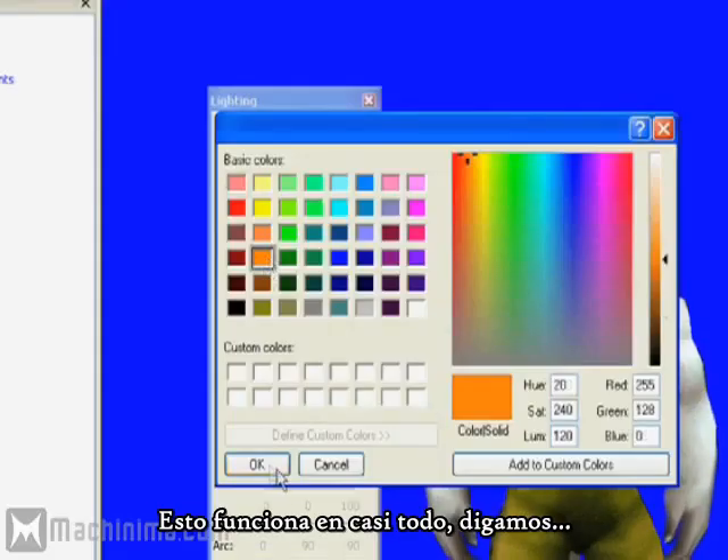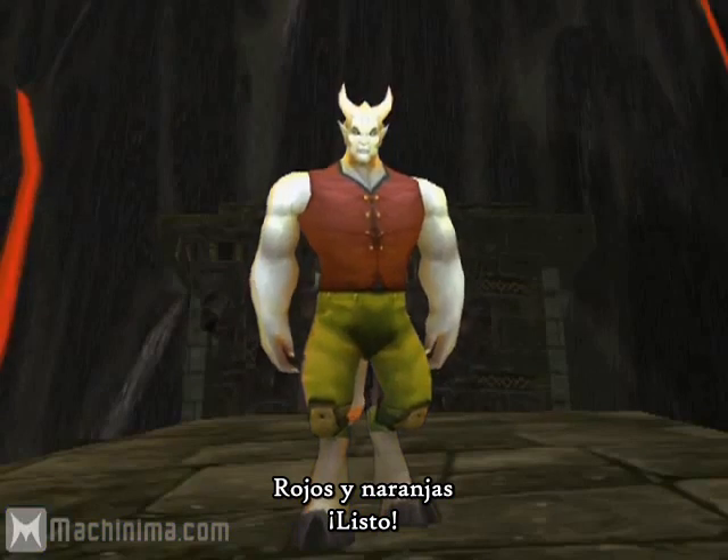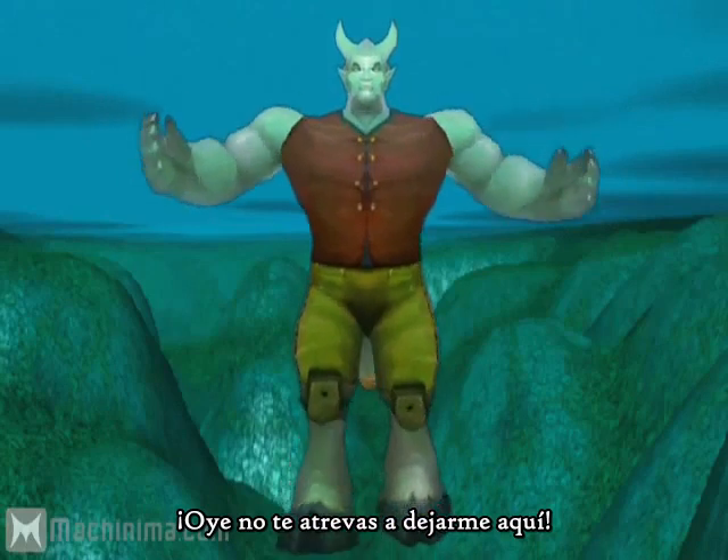Now this works with almost anything. Say we want Guido in the fires of Mount Doom — reds and oranges. Done. Say we want Guido to be underwater — blues and greens. Done. And that's it. Hey, don't you dare forget about me.